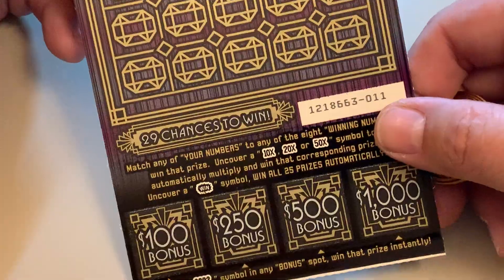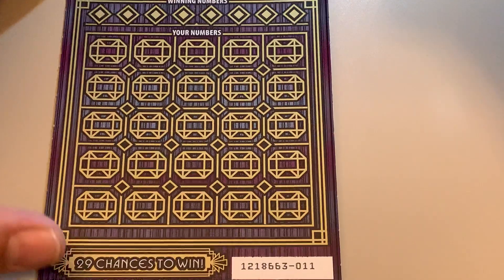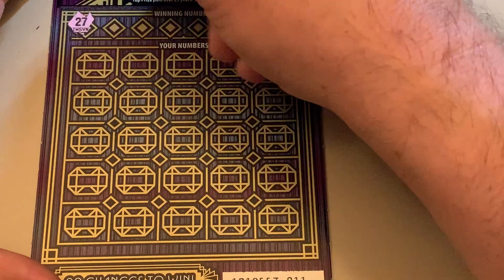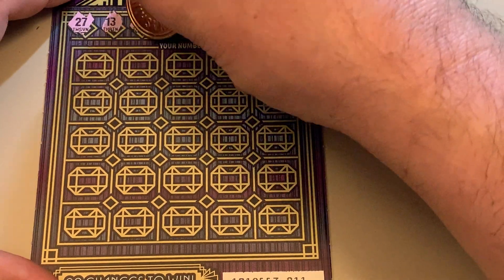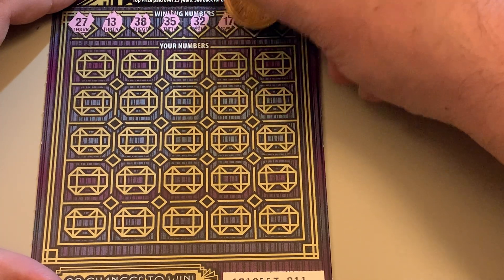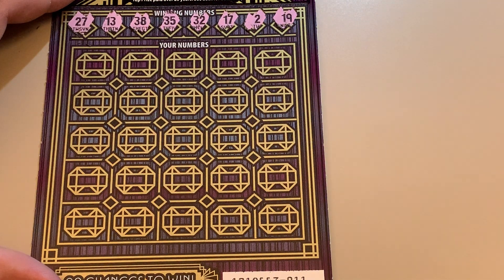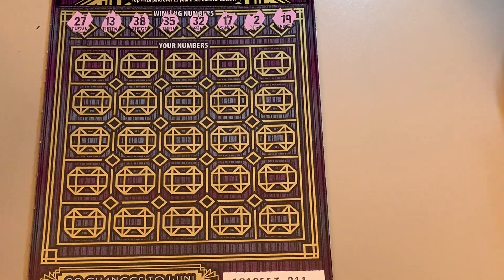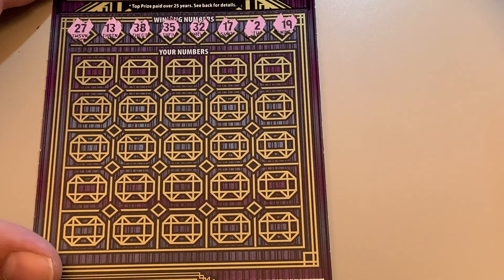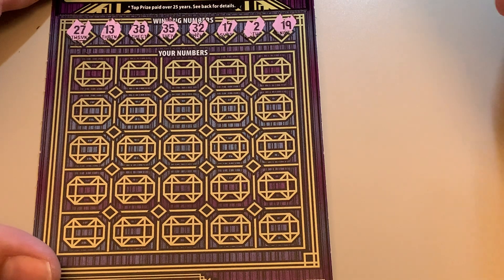Last ticket, number 11 — lucky number 11. Roaring 2022, come on, give us something. I went out and spent a little bit more and got four instead of three, because I found what I thought were good numbers. Ticket 11 numbers: 27, 13, 38, 35, 32, 17, 2, and 19.